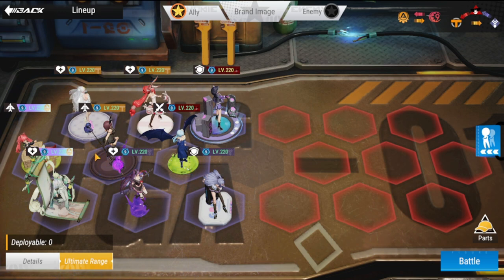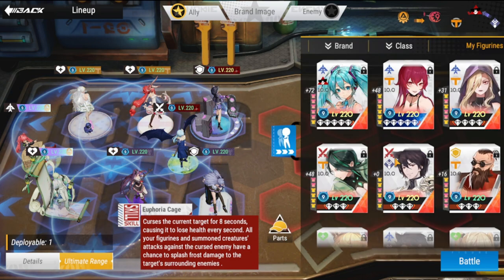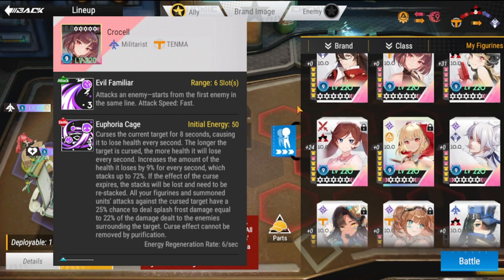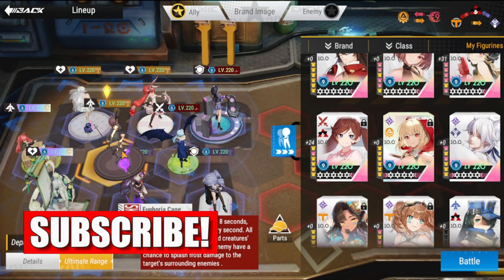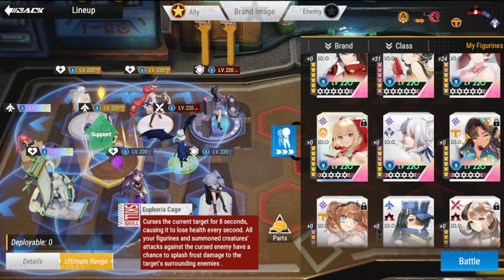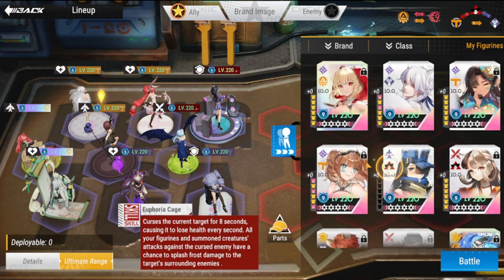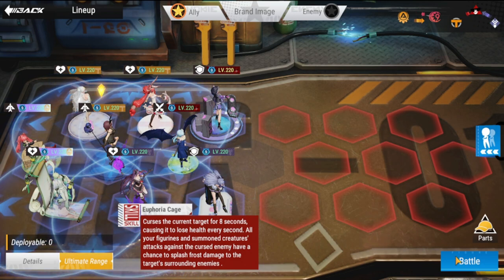I'm really good with Milim and Rimuru, then we have a new one here — Crocelle. Crocelle is anchoring the middle; she is at five star for me already, so she's anchoring the middle for this defense. Let's try this one out.